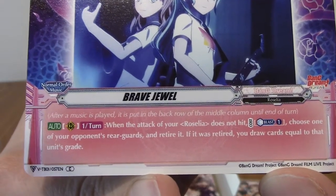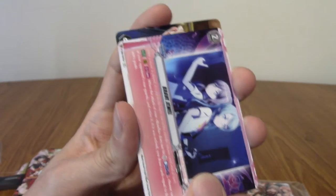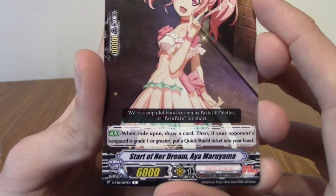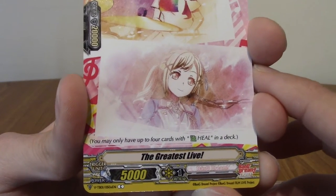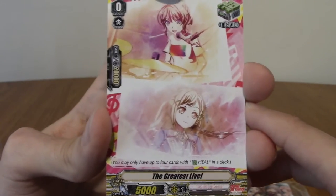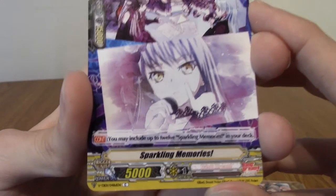This is the part where they played in their offstage outfits — they went backstage and came back for the encore but weren't wearing their typical clothes. Very cute. We have Aya again, being a very cute idol. We have The Greatest Live — a strange way to phrase it, but a live is a live performance. Some of the translations for Cardfight cards feel a bit too unadapted — they're straight up literal — but it's still charming. Sparkling Memories again.